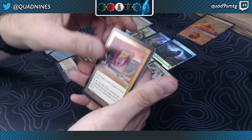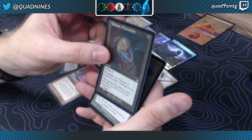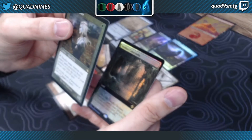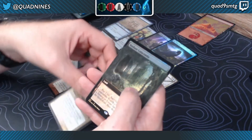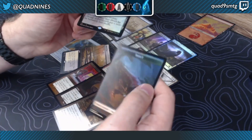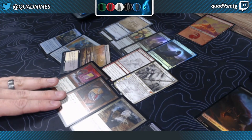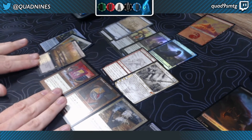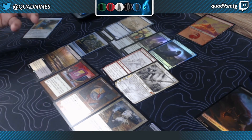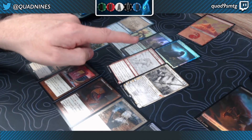That one is full art, not etched. This one is etched — the Talisman of Conviction. And an etched Giver of Ruins. Full borderless Verdant Catacombs and an insect token. So: full borderless Verdant Catacombs, etched full Giver of Ruins, etched full Talisman, full Underworld Cookbook, borderless Marsh Flats, Brain Stone full, showcase Dachon, showcase fun tongue, and the rest just whatever.